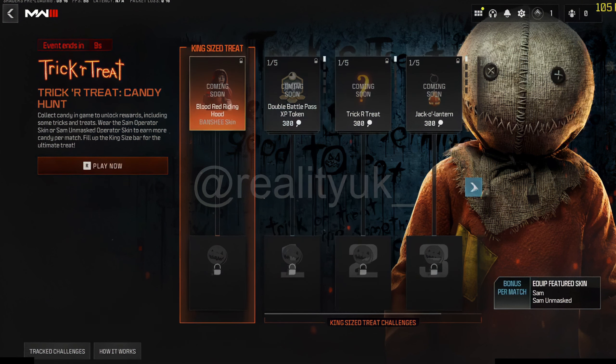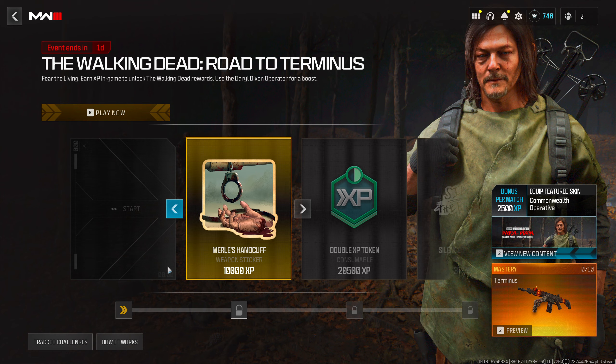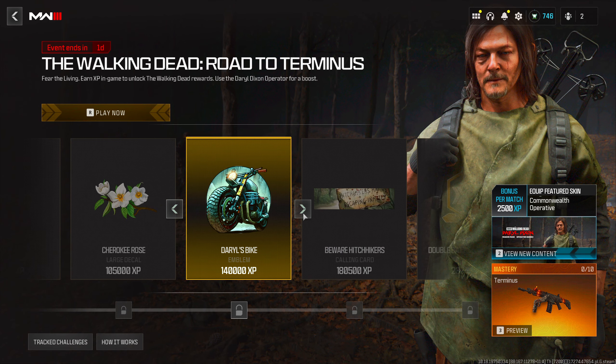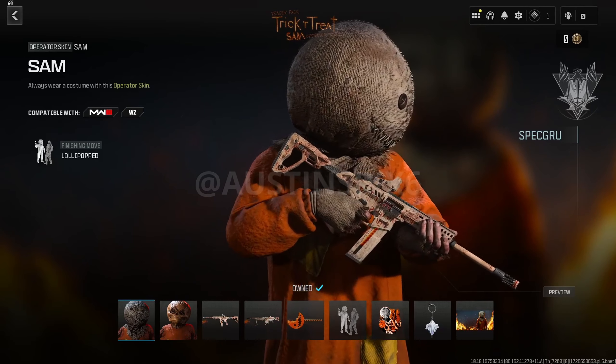This upcoming Wednesday we have a brand new event called the Trick or Treat event. It starts at 10 a.m. Pacific Standard Time on October 2nd, replacing the Walking Dead event. If you have not completed that yet, be sure to get it done before this event goes live, because those rewards are permanently going away.